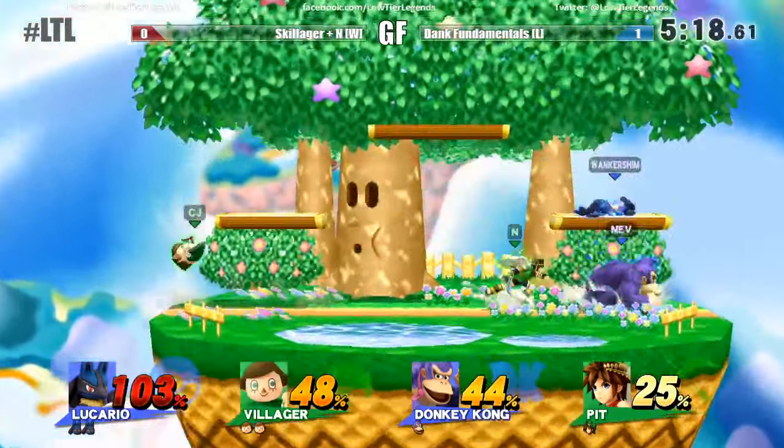This is what Nev has been waiting for — to see how well his Mewtwo fares against Villager. Mewtwo doesn't snap the ledge right away; he's got to be ready to tech those possible stage spikes. That's it! That's it! We're going to game five, ladies and gentlemen.